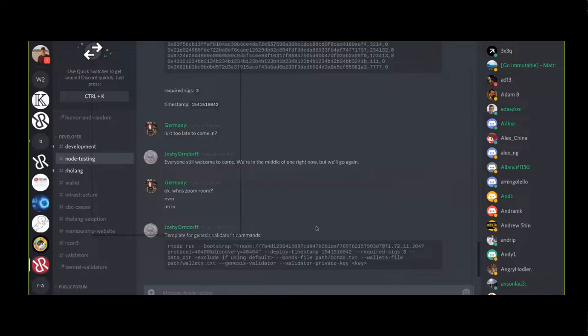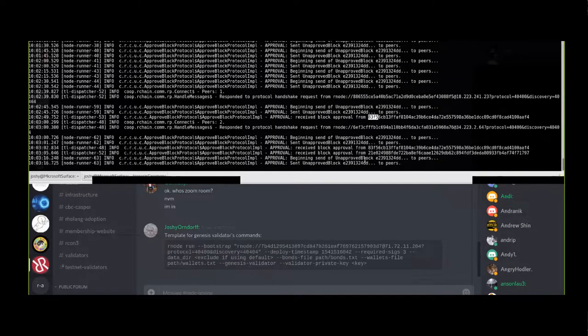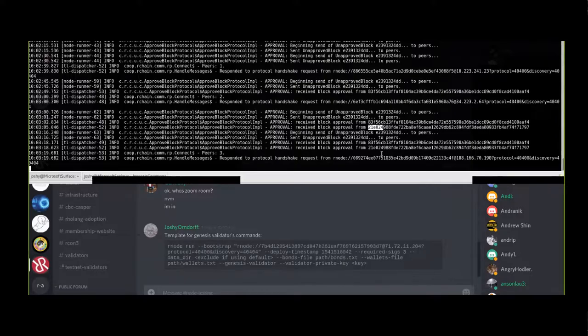Right now we've got five of us trying to launch a Genesis ceremony. I've got two peers. I received an approval from 83F5 - that's Dror, right? And I received approval from 21E0. So that's two of our three SIGs. If we get Ned or Paolo, then we'll have enough.